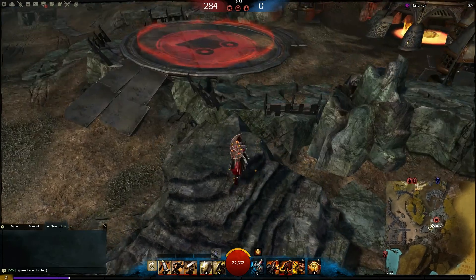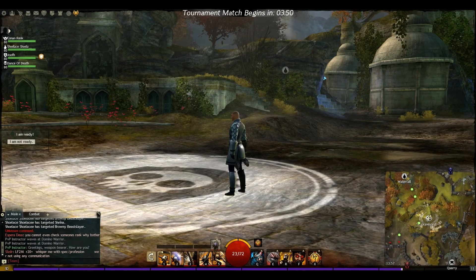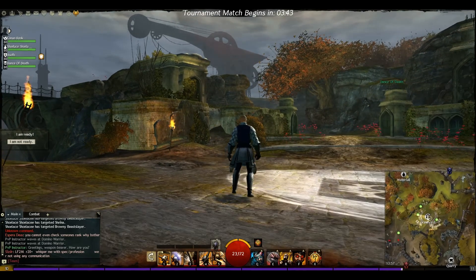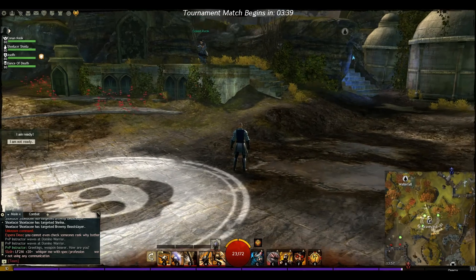Both of these nodes are pretty equal in their difficulty to attack and defend, making it all fairly balanced. Because of this, much of the control on the Legacy of the Foefire comes down to winning team fights and controlling mid. From mid you have easy access to both the side nodes and the enemy bases, so you can spread your players where you need to.